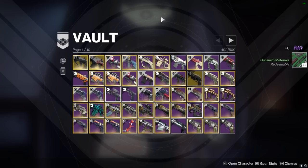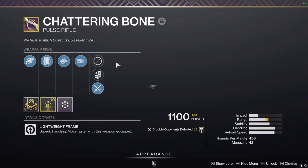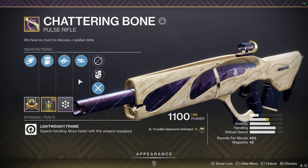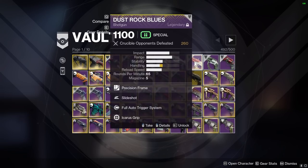I'd have a hard time getting rid of the Chattering Bone. I think this is the curated one. Kill Clip — you can two-burst with these, so it's actually pretty good — and High Impact Reserves. I often use this one when comparing to other 450 pulses for videos. I just did it recently with a battle rifle video, so keep that.